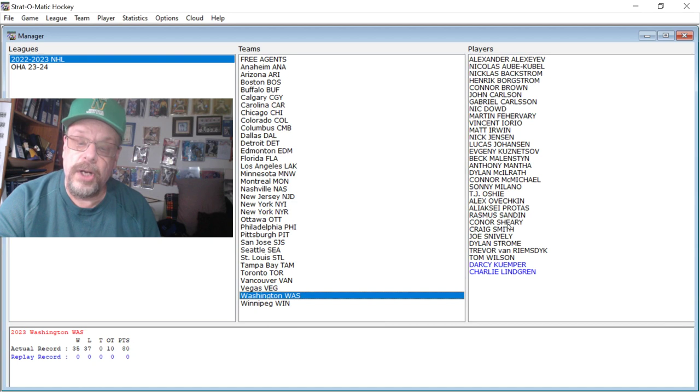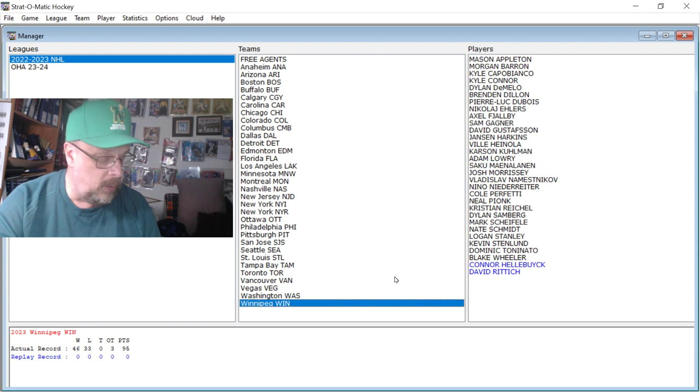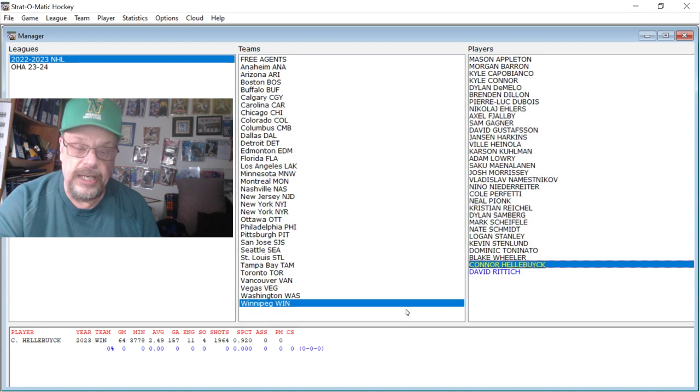Next we're going to Washington — just looking at Ovechkin right now. In 73 games, he had 42 goals, 33 assists, and a 5L assist rating. And then that brings us to Winnipeg. On Winnipeg, we're just going to look at the goalie Hellebuyck. Hellebuyck had a 2.49 goals against average, stopped 92% of the shots that he saw. Goal 1-15 at 3, automatic goal at 7, and another automatic goal at 11. So that is my look at the players from the set — I hope you got to see somebody on your favorite team. That's going to be it for me. Sportsman Z, Bob Zolke, signing off.